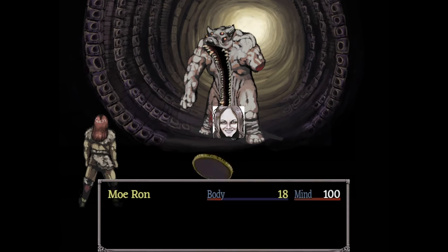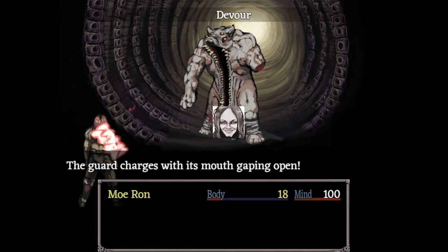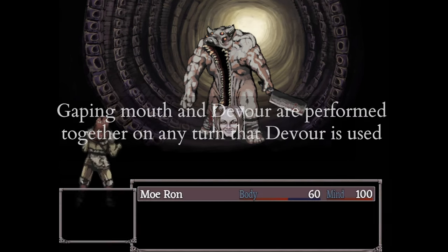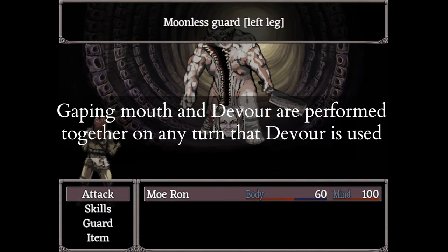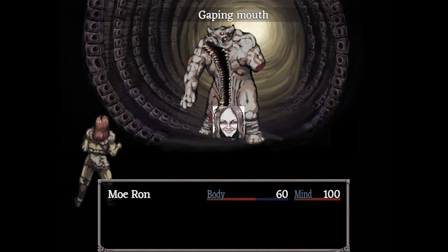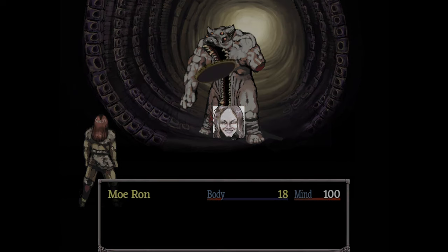At the end of the second turn and every third turn afterwards, the torso uses devour — a coin flip attack that hits three times for a total of 120 piercing damage. You can prevent it by guarding. It performs devour in addition to gaping mouth, so the torso by itself can knock out 165 damage in a single turn. If you add in their cleaver, they hit 200 average damage in a single turn.